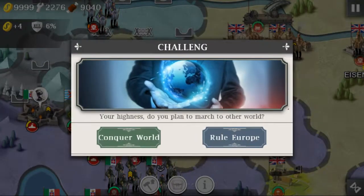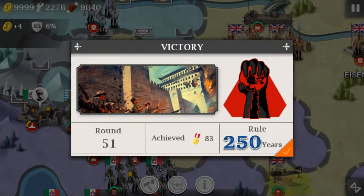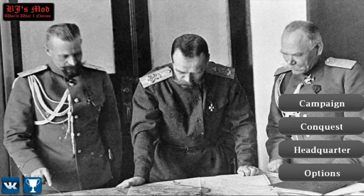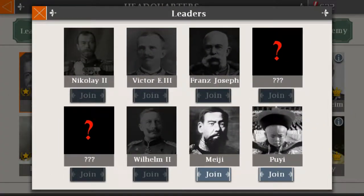So normally it'll give you more stuff. I want... what your highness, do you plan to march to the other world? I don't know what that means, necessarily. So you get that. And since I've already went through it enough times to get the leaders, what you'll get is the option and it'll say you've unlocked these guys.